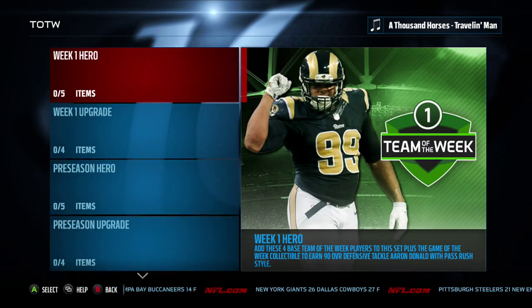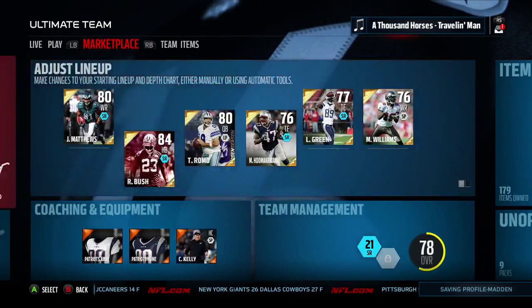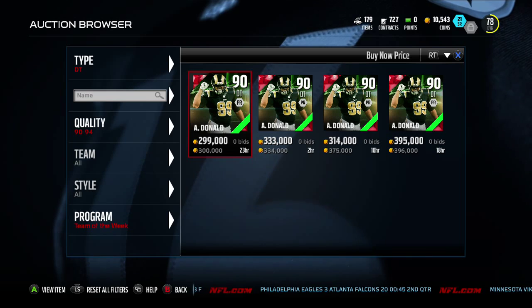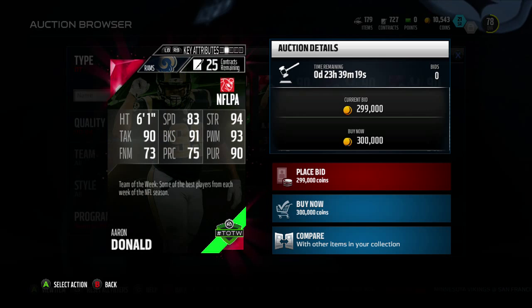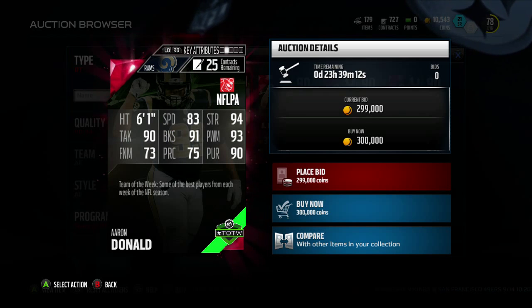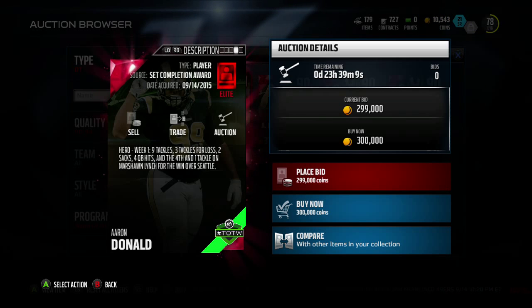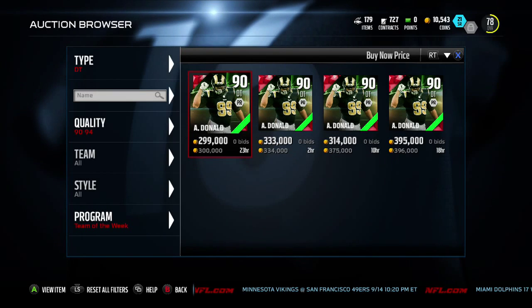We won't check out those two golds, but we will go ahead and look up the two elites — the 90 overall Aaron Donald and the limited edition Keenan Allen. So here's the 90 overall Aaron Donald. He's got pass rush style: 6'1", 83 speed — pretty good for a D-tackle — 94 strength, 93 power move, 90 tackling, 90 pursuit, 91 block shed. How did he do this week? Nine tackles, two sacks, four QB hits, and a fourth-and-one tackle on Marshawn Lynch for the win. That's a pretty good game.